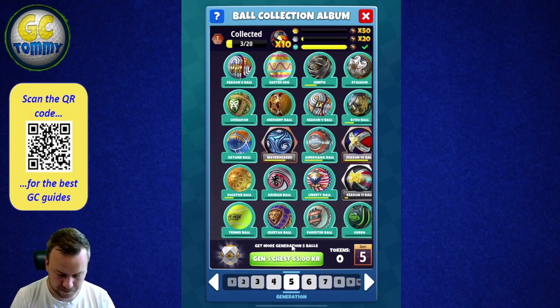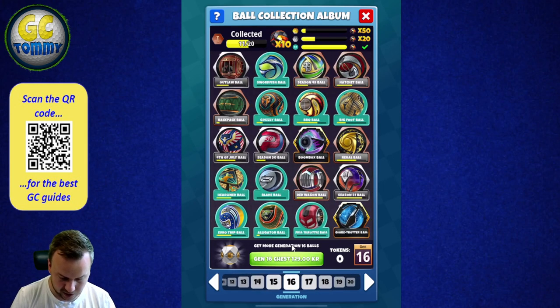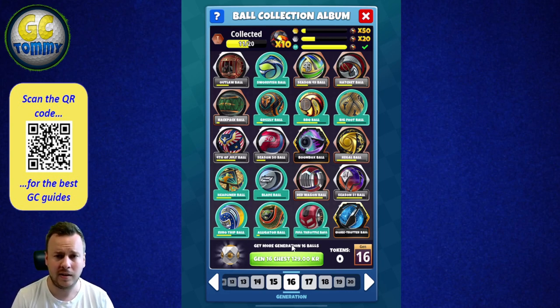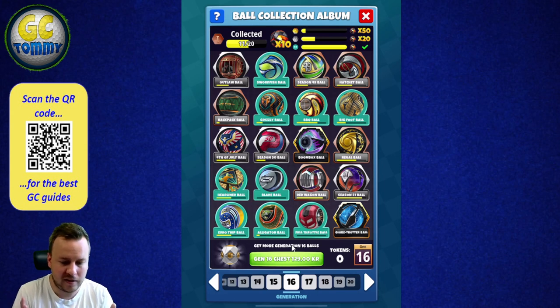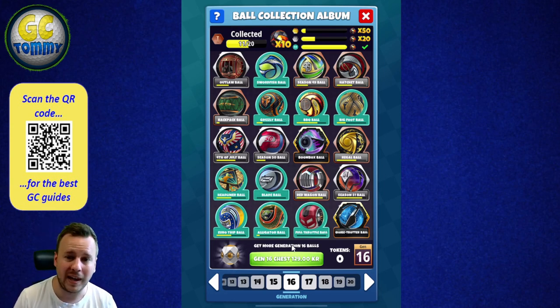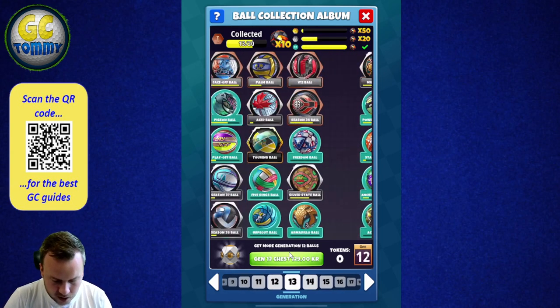For example, if I try to buy from generation 16 where there are some good precision balls, I might not get the balls I want — I could just get balls I don't want with no value to me. That is something I absolutely dislike because it becomes gambling, and that's not what I expect from this feature. If you could pick one or two balls out of the four you get, that would be a different story. But it's completely randomized — you get four different golf ball types from the 20 possible.